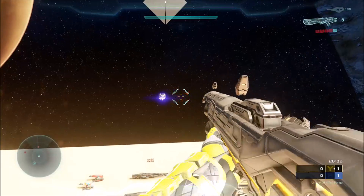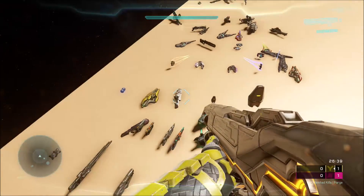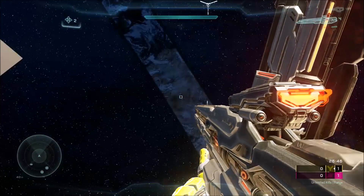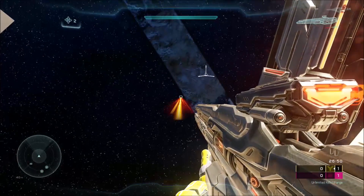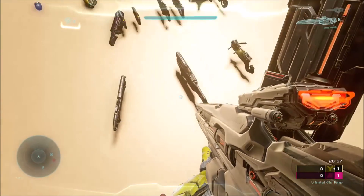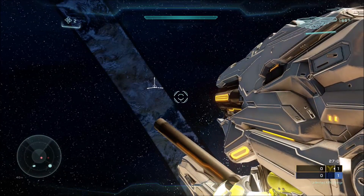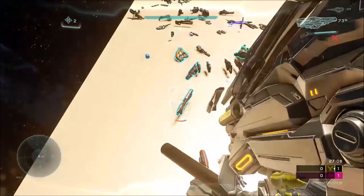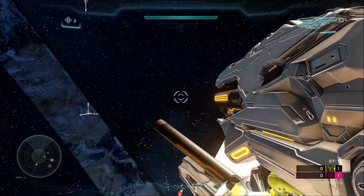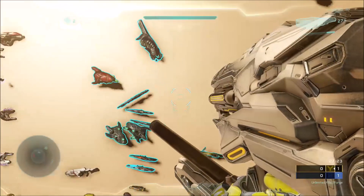Turrets don't really matter because you go to third person anyway, so you don't see anything different. The binary rifle is actually kind of weird — the beam shoots out at a weird position and doesn't actually come out the barrel anymore. The incineration cannon, when you charge it up and fire it, is actually silenced, which is also kind of weird. And I was also told the Spartan laser does the same thing — when you charge it up and fire it, it's actually silent.